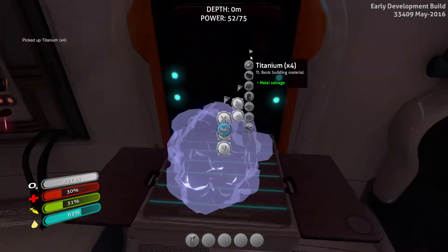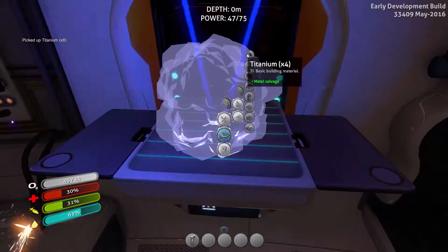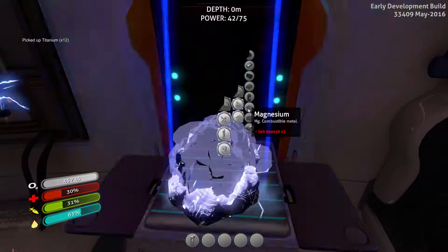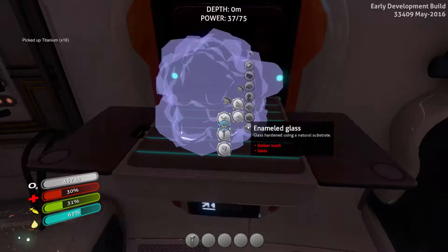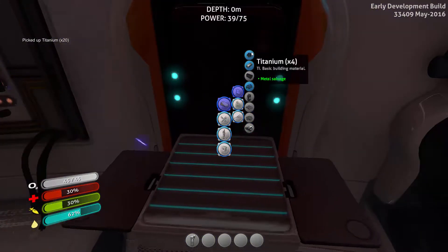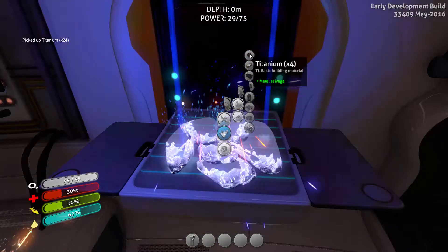I think if I hold shift, it stays open. Yep, there we go. Give me all that titanium. Alright, so there is magnesium — salt deposit, three. We can make glass. I think we need that right now but I guess we'll make it.